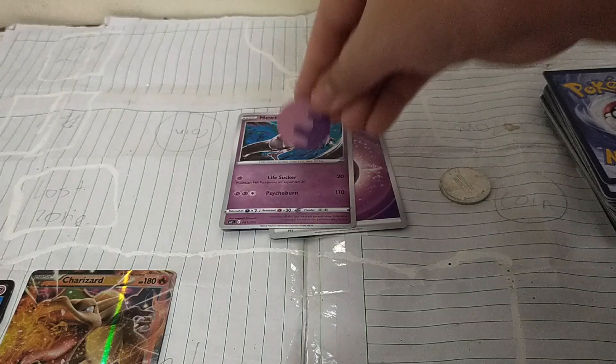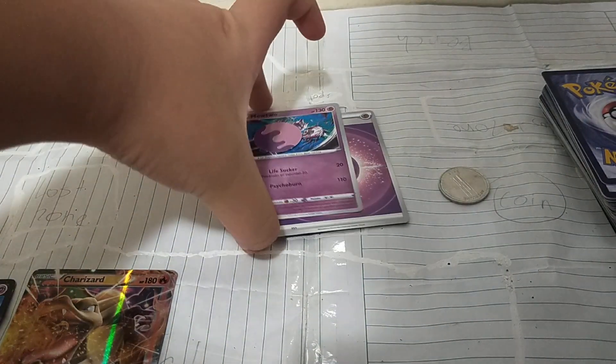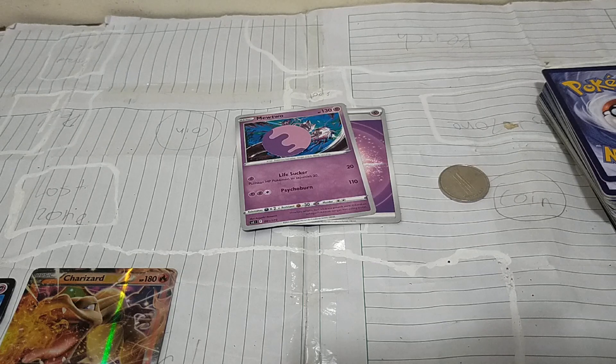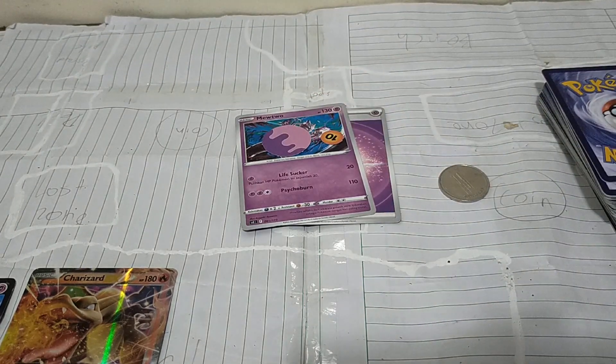For Poison, put a poison mark, replacing any other poison mark that's already there. The Pokemon is still allowed to attack and retreat, and you do not flip a coin. Between turns, put 10 damage on your Pokemon.